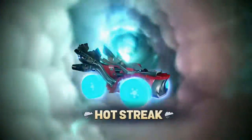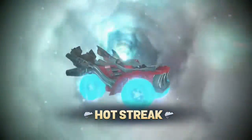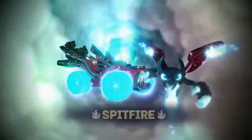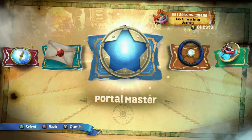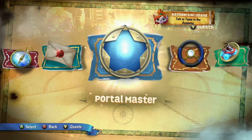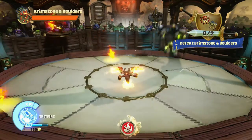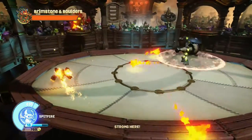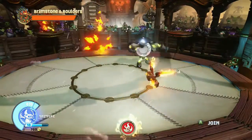I'm going to get these guys on the portal and I'll be right back. Alright, I'm back and I have Spitfire and the Hot Streak on the portal. I'm all set up at Battle Brawl Island as usual to show you the moves of Spitfire. He is a melee character — one of the few melee characters in Skylanders this year.